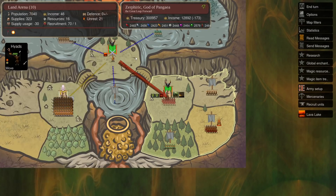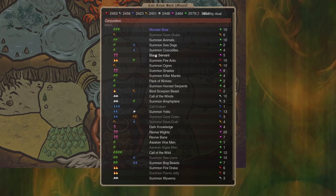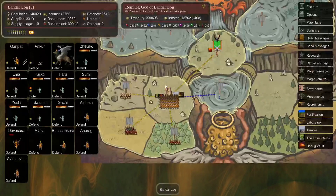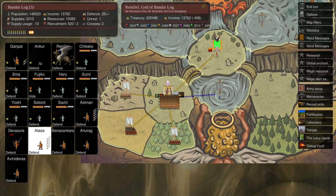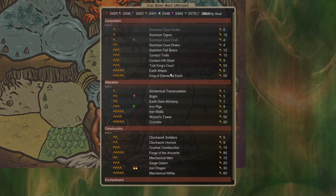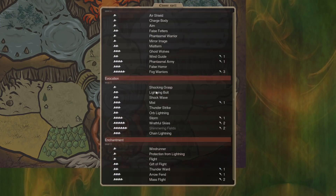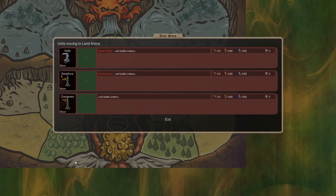Okay, so that's the first one. The next one we're going to talk about is the earthquake and mass flight combo, which is kind of a classic. I'll explain why that works and we'll talk a little bit about casting time as we do it. I'm going to get a queen of air elemental and a king of earth elementals, and Bandar Log is going to be back at it with a big group of these guys.